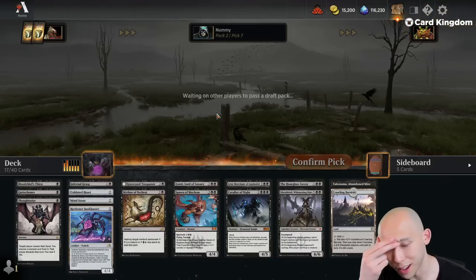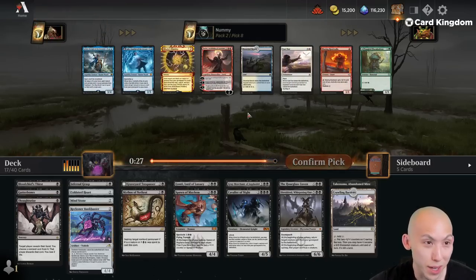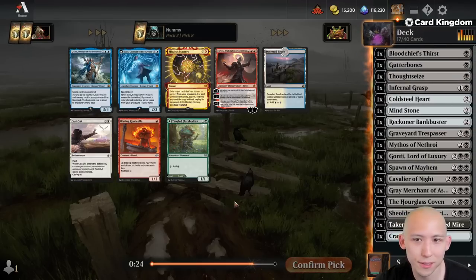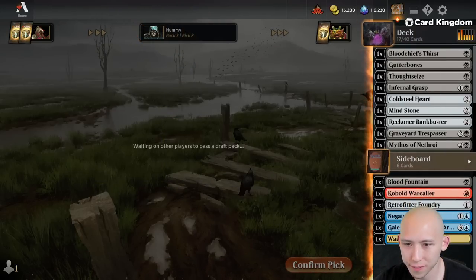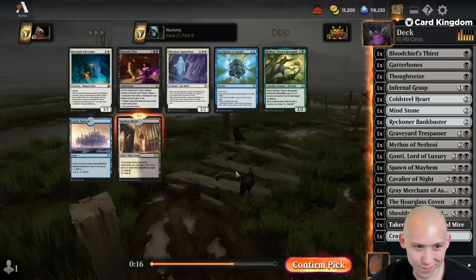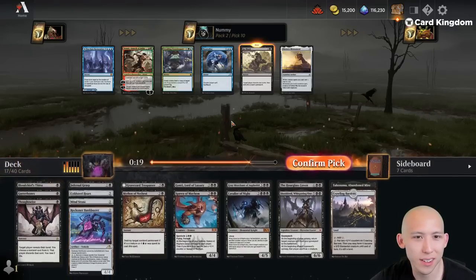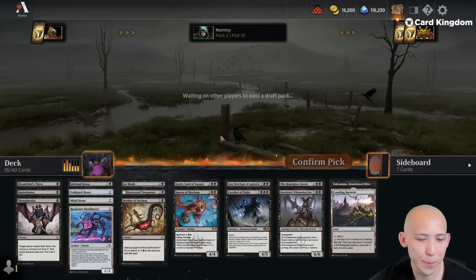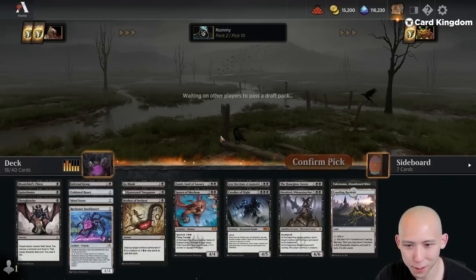Frixian Arena would be good — I think that's still in the cube. Turgrid and Spawn of Mayhem: if you go turn six Turgrid plus Thoughtseize, that's kind of nice, but I'm not sure we're aggressive enough for the Spawn. We don't have the early game black plays. Turgrid is very likely to wheel, so we'll take the Spawn of Mayhem. There's a Gutter Bones — starting to find some of those cheap creatures. That pack two was bad, no two ways about it. But with one more pack to go, I think this is fine.